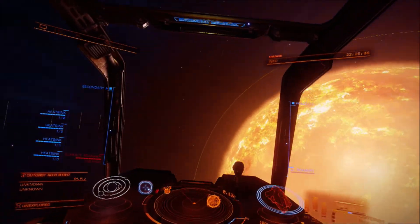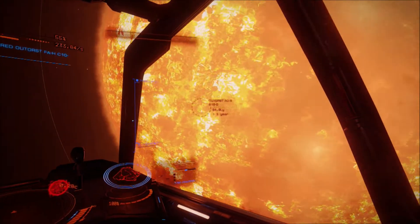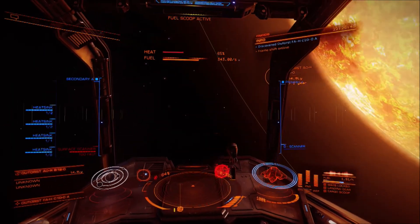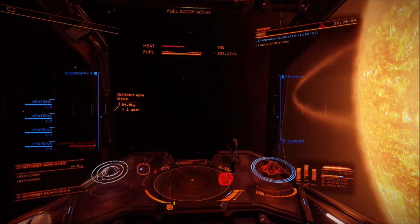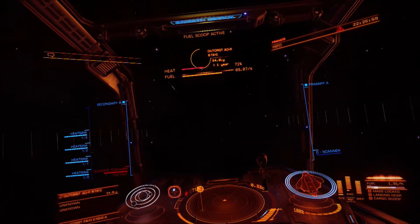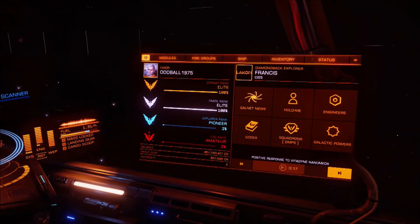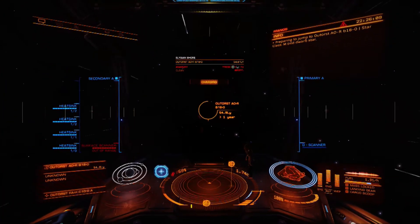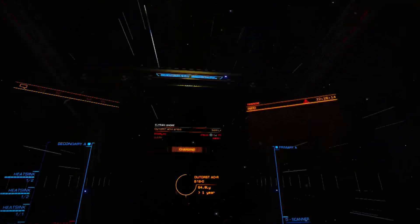I'm heading out into the black in my Diamondback Explorer. I didn't lightweight it — didn't get around to that — so it's only got about three engineered modules, but it's doing okay with a jump range of about 60 light years. It's a lot shorter than Pirate Org's Anaconda, but I was never in a rush on this journey — it's more about taking in the sights.